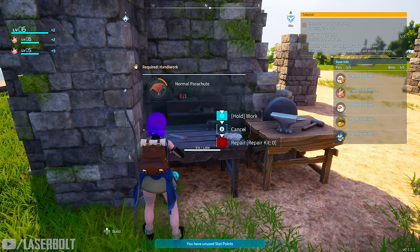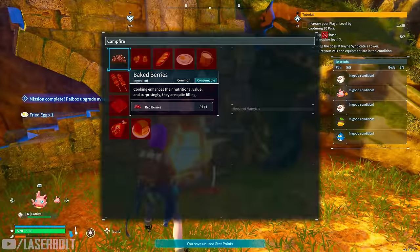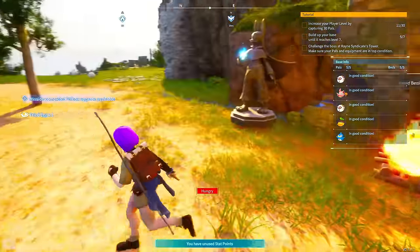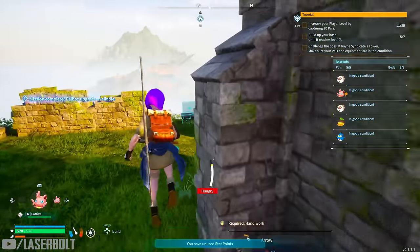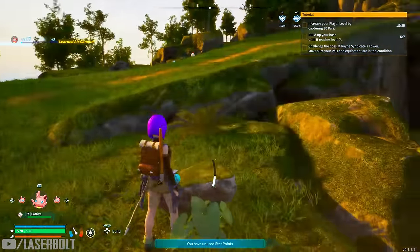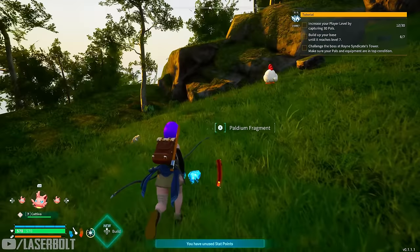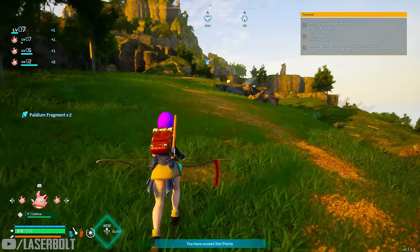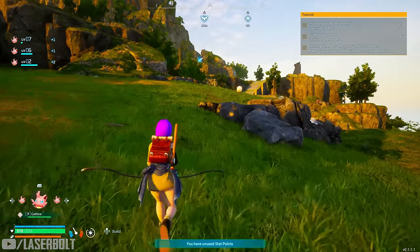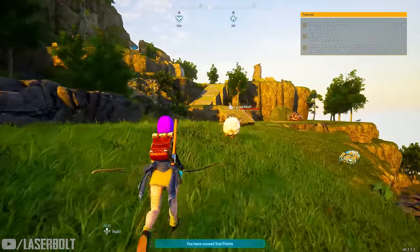Since you already have a campfire set up, you can cook food, and having better food than just berries is extremely important. Early on there will be plenty of berries to harvest and eat. To get better food, look for the Chickopee pal — instead of capturing him, kill him, because every time you kill him he drops a piece of chicken. That chicken can be used to make a chicken kebab, which gives you faster health recovery.